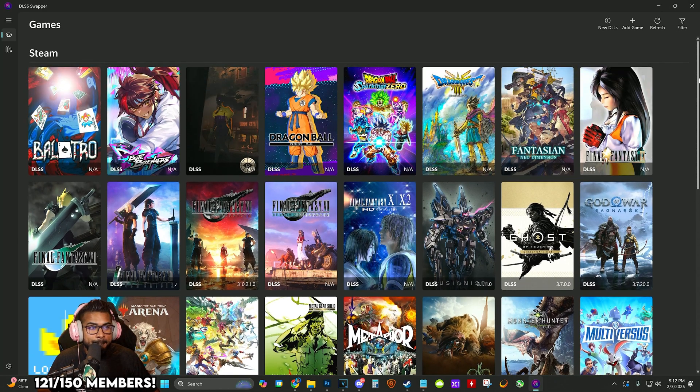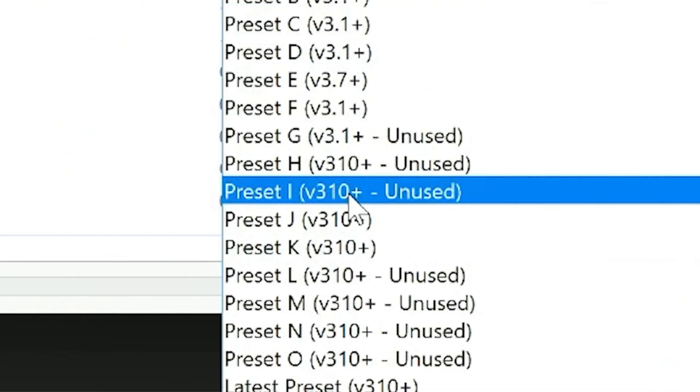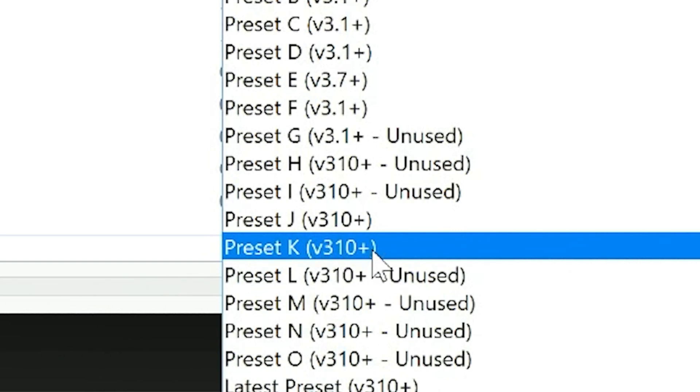Some games automatically enabled it with the Nvidia update, however there are some games like Final Fantasy 7 Rebirth that did not, but we can manually overwrite that and I'm going to show you guys how to do all of that in this video.